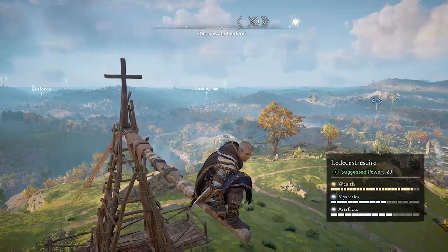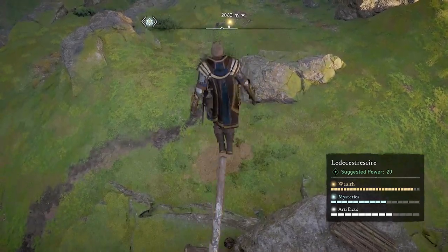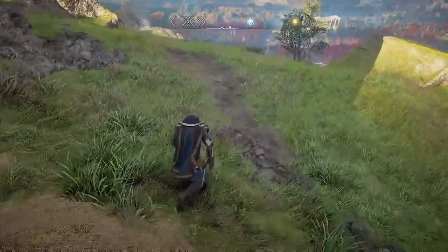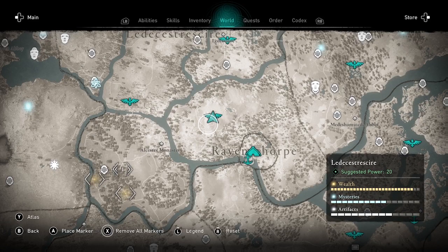Welcome to Assassin's Creed Valhalla. Amber here with another farming guide. This one is for carbon ingots. It starts here at Ragnarsson Lookout and I've used my Raven to mark two patrols that spawn in the area southwest of Ulster Monastery.